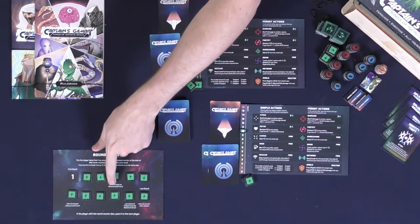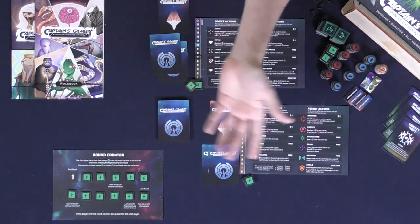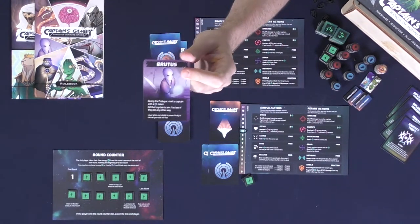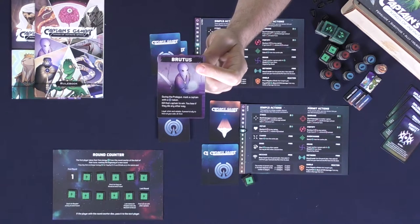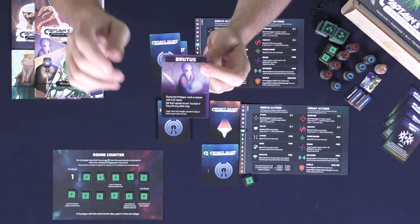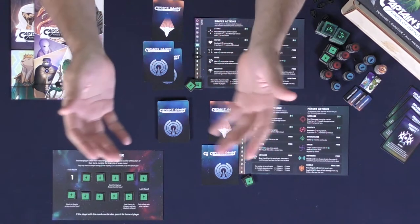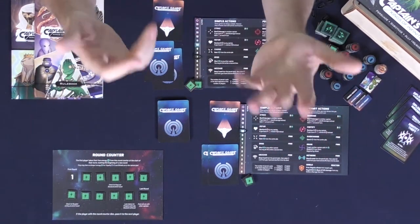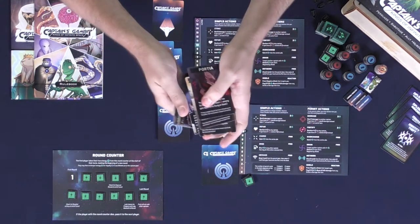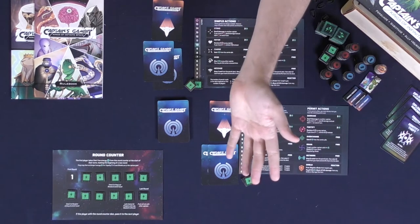Throughout the game there are markers on each round that will have you check for certain character abilities at the end of the round and check for victory conditions. Some cards flip over at certain rounds, others activate when you kill a certain player or at the end of the game. Like Brutus — if during the prologue you mark somebody and you kill that player and no one else does, you win; if anybody else kills them, you lose. Romeo and Juliet work together to survive throughout the entire game. There are many other characters doing different things to survive, sustain, or eliminate other players.